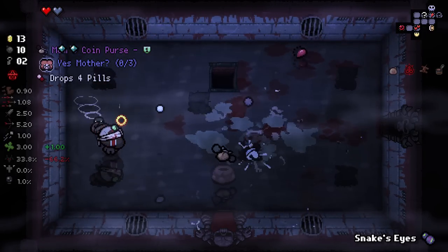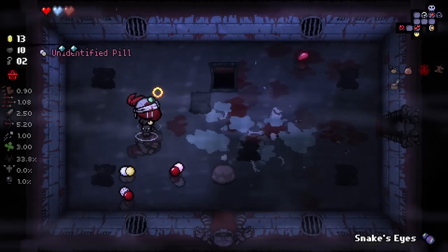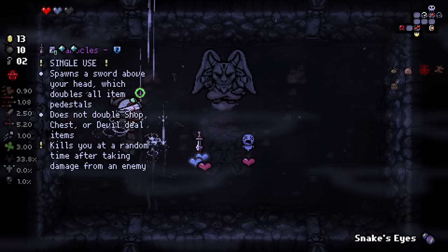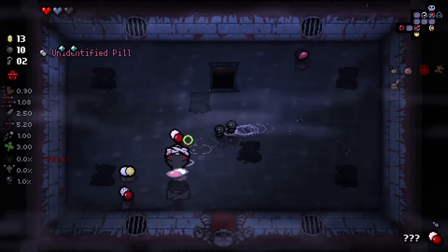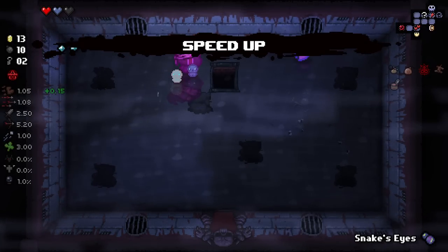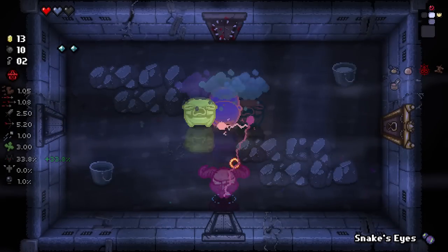We do have another devil deal here surprisingly. I'll check it out because I'm kind of open to it. We've got Cyanide — that's really good. Damocles — I would have loved to grab that but we can't unfortunately. Let's pop the rest of these and see what we get. LSD, speed up. Unfortunately missed out on Damocles but hey-ho, it is what it is. Now we've got LSD and the speed up is very, very nice.